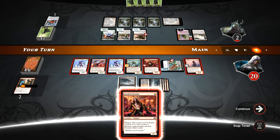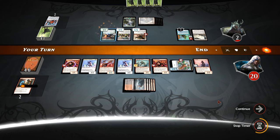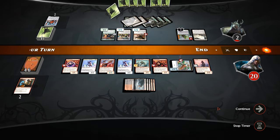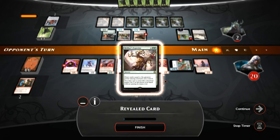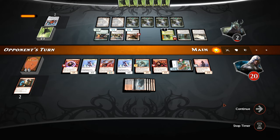I think I'm just going to be safe and swing with the thopter at their face. Let's pump it and pump it again, taking them to two. They probably don't have a Spatial Contortion because they almost certainly would have used it on the thopter. We'll play the Neonate out too — we're about as overextended as you can get, so why not commit more to the board. Dusk Watch Recruiter activation — getting a Druid that cannot block flyers. Plussing Nissa. Rishkar's Expertise — that could be very bad.